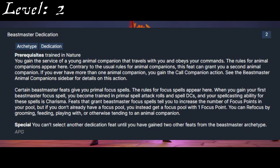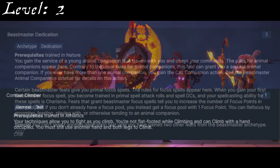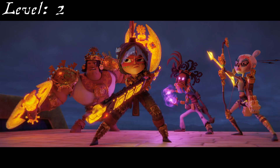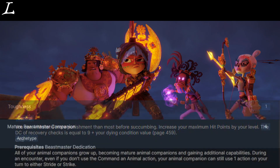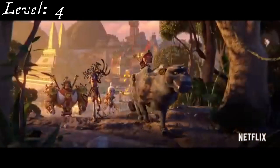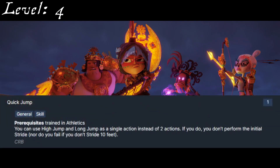Immediately at 2nd level, Maya takes a Beastmaster Dedication to gain a cat animal companion representing Chiapa. From her skill feat, she can grab Combat Climber, because there are a couple scenes that stick in my mind of Maya fighting while on the side of cliffs or while climbing giant monsters. It has been well documented that Maya's clock can take a licking and keep on ticking, so at 3rd level she'll take up the Toughness general feat, while also increasing her Athletics to Expert. With her 4th level, she'll take up Mature Beastmaster Companion to make Chiapa stronger, since within the show he's a rather burly cat that can serve as a mount for her and others. Quick Jump from her skill feats is a generally handy feat, especially for combat-focused characters such as Maya.